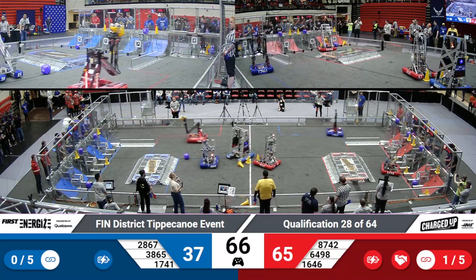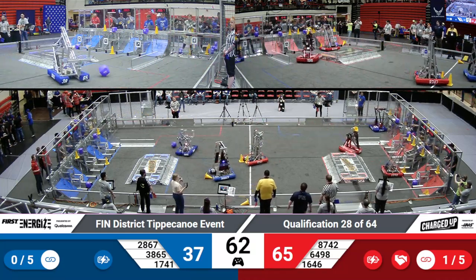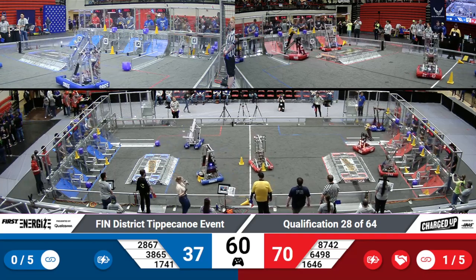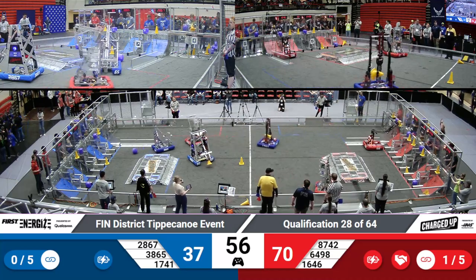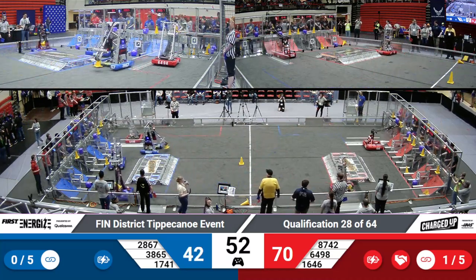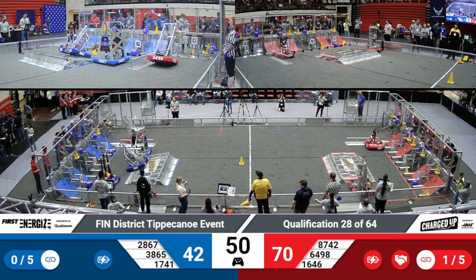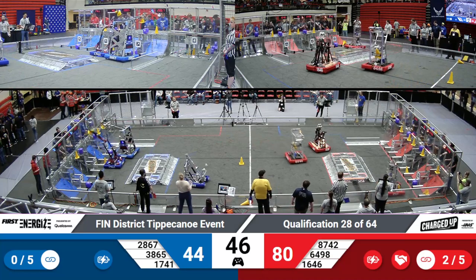Castle Robotics coming in with another cone for the Red Alliance, trying to finish off that link. And they're able to finish off that link, earning five points for the cone as well as five points for the link. Precision Guestworks then tries to finish off the link on the far side, lines it up, and gets it placed, earning another link for the Red Alliance.